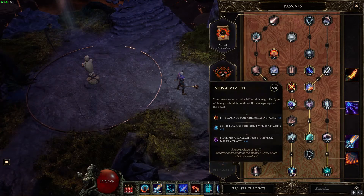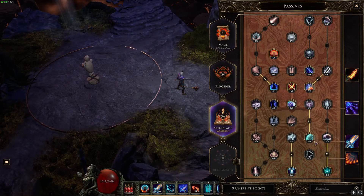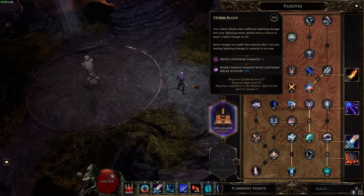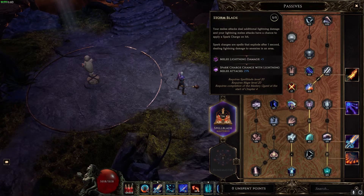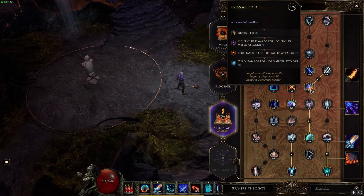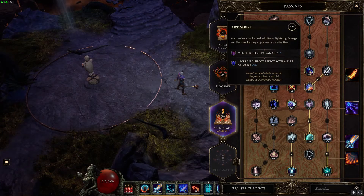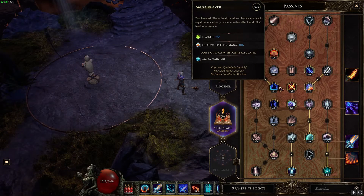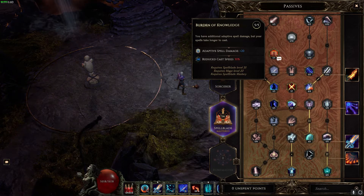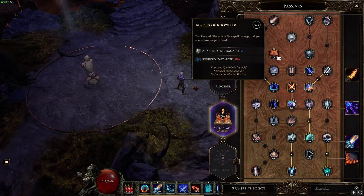In Sorcerer we have eight points in Calculated Destruction, eight points in Mana Shell, and ten points in Wisdom. In Spellblade we have 54 points in our master class: eight points in Infused Weapon, eight points in Arcane Warden, four points in Arcane Shielding, five points in Storm Blade (giving 25 percent chance with Mana Strike to apply a spark charge since it's a lightning melee attack), five points in Essence Duel, one point in Gemini, eight points in Prismatic Blade, five points in Awestrike, five points in Mana Reaver, and five points in Burden of Knowledge for 20 more adaptive spell damage.